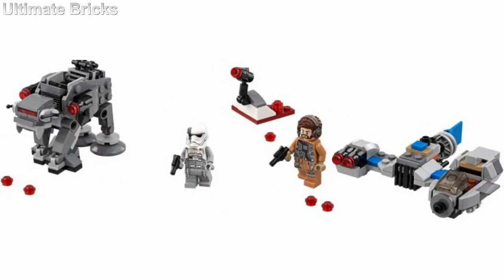Taking the number one spot is the other two-pack. The AT-M6 looks so much better than the AT-AT, because those front legs and the head just really look so much better. The Ski Speeder is really unique — it's kind of a unique vehicle and it just turns into a unique Micro Fighter that looks really neat. I also like the little piece of crate that is included as well.